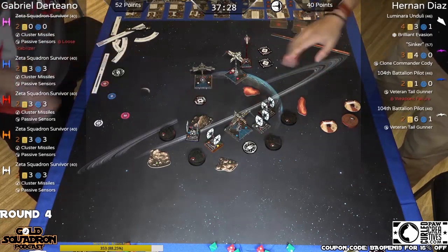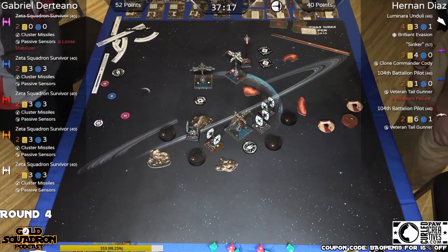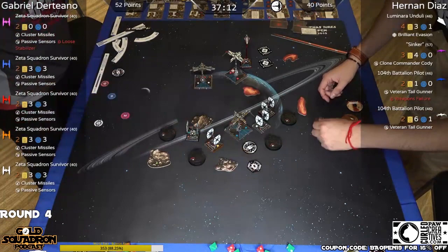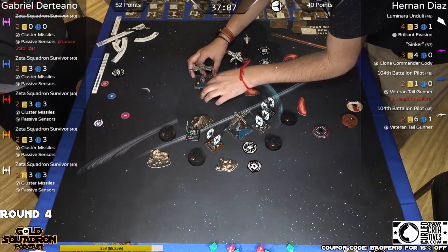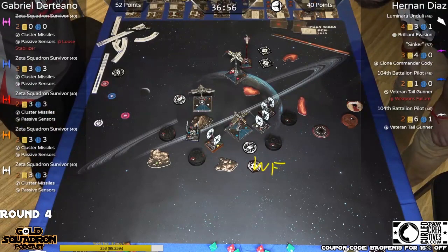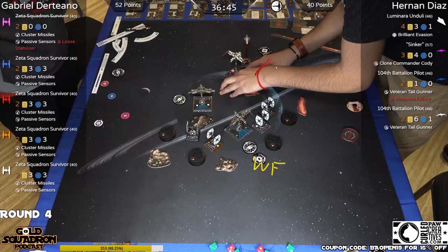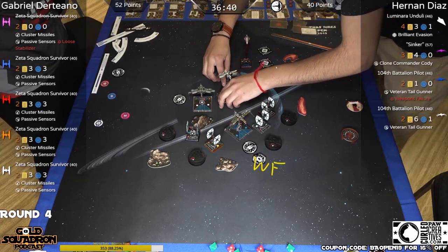He has weapons failure, so that rear attack won't be pretty — it's going to be one die, or maybe two at range one. The arc is going forward. He has to focus. He's also going through the rack — maybe to block, to block blue. This blue could be stuck on that. There you go, that's a bank — and that's a bump for Sinker. Yeah, I don't think that's going to get around. Oh, he got it — all the way in. Yes, and that's clear. He gives Sinker two white actions.